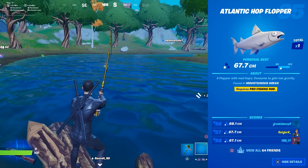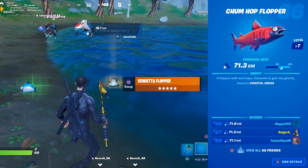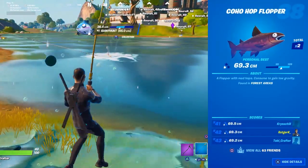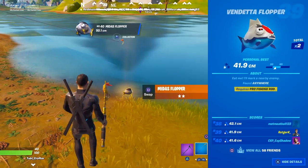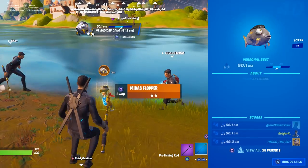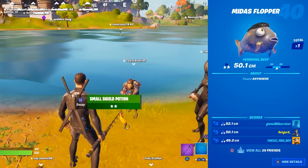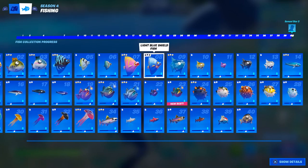And now last but not least, the two hardest fish to catch: number 39 and 40 — the vendetta flopper and the midas flopper. The vendetta flopper can be found anywhere; all you need is a pro fishing rod and a lot of luck. According to the fishing book you can find the midas flopper anywhere without needing a pro fishing rod, but I've been told you do need the pro rod and can only catch it around the Authority. I can't 100% confirm it, but I do think that's right because I only found it there. So if number 40 is all you need, get your pro rod and clear the Authority waters. These are all the fish — I'll put a full list of the names in the description if you want to look them up.